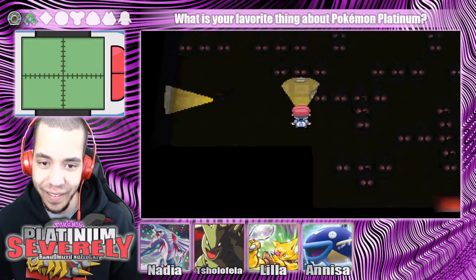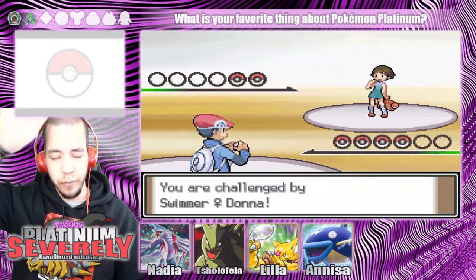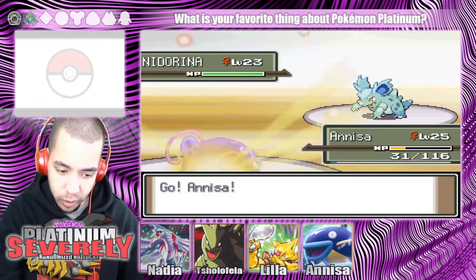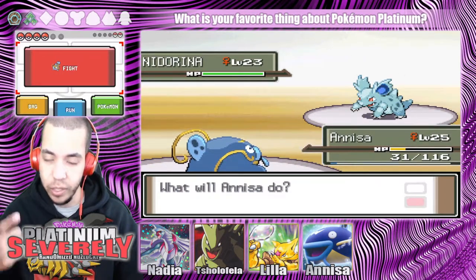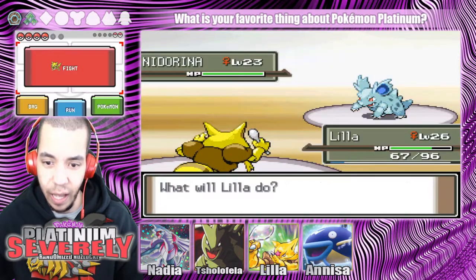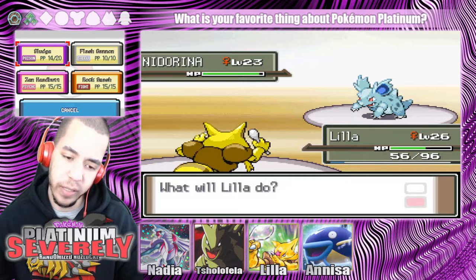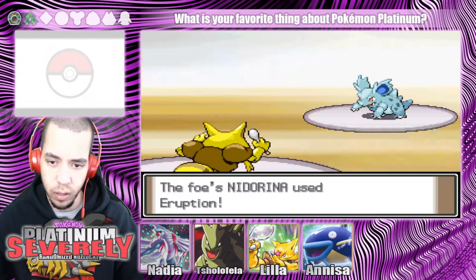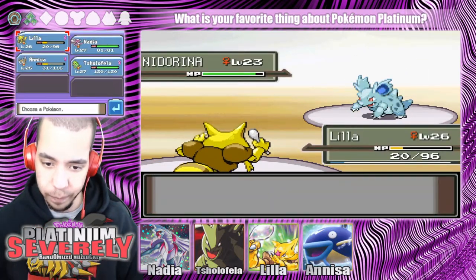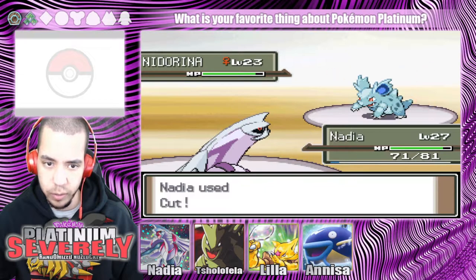I don't remember any of the gyms, apparently. Who's the next gym leader? Fourth gym leader. We had Rourke, Jardinia... which I guess I didn't remember that. Oh gosh, forgot to heal. If poison's not very effective... phew. That was scary. Let's go out to Nadia. I'm just gonna cut.